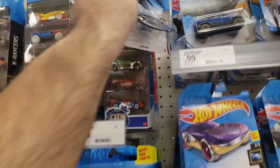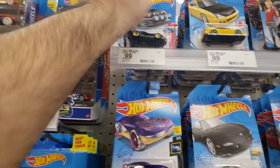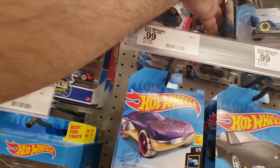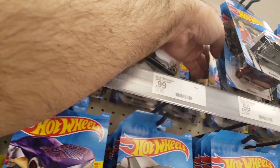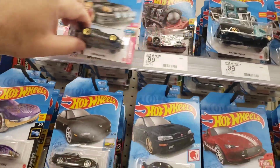Over here — nice, a bad plane, very cool. We have enough of those trucks so let's move on. Here we have a cool Prelude in yellow, cool. Looks like some more fantasy castings — no thank you. Let's see what they have over here, more fantasy castings.